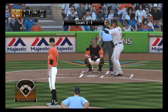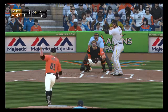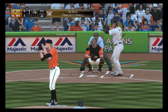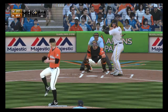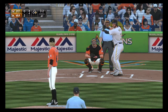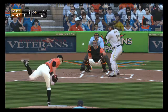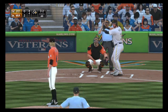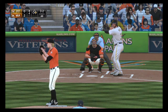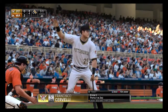Michael Morse will try it again — set down on strikes his first time. On the 2-1 pitch, 3-1 now, and he wanted to know where that one was. The 3-1 is out of play. The payoff pitch is hit well down the left field line but back into the crowd — foul. He lays off the final 3-2 pitch — ball four. Back-to-back walks have him in business with nobody out.